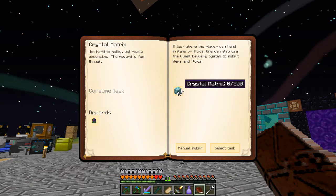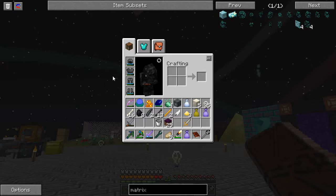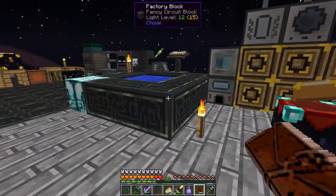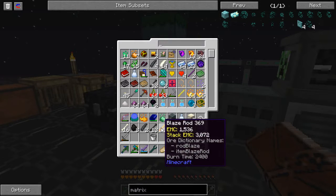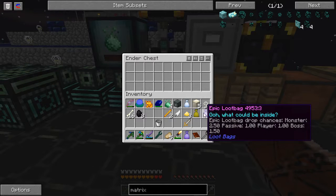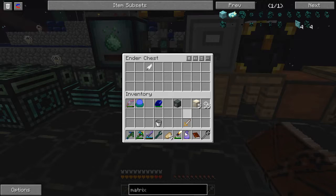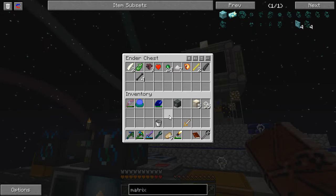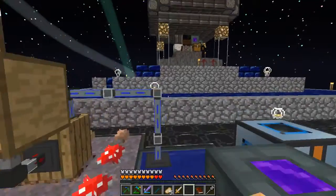Crystal Matrix — not hard to make, but this is really expensive. The reward is fun though — the Infinitato. Let's look up the matrix: it's nine Crystal Matrix ingots, 3.9 million each, and I need 500 of them. Holy crap. Yeah, I'm not doing that this episode. I will however store all my experience. I'll put some Cursed Earth away — necrotic bones, withered ribs. This is all the stuff showing up in here that does not have an EMC value. I'm going to have to figure out a way to filter that stuff out of my system.